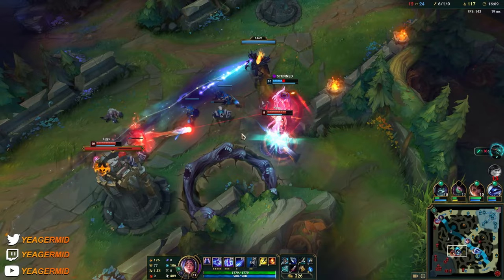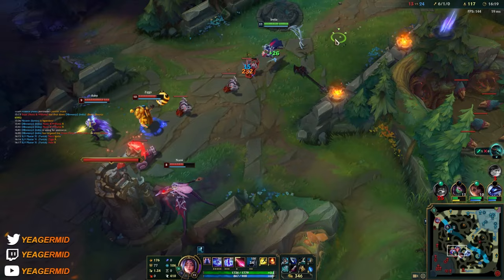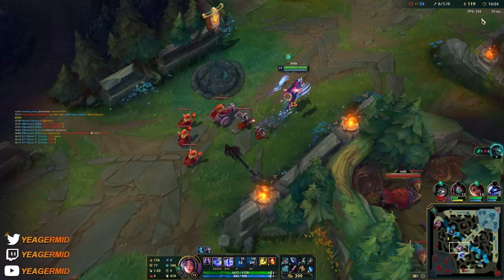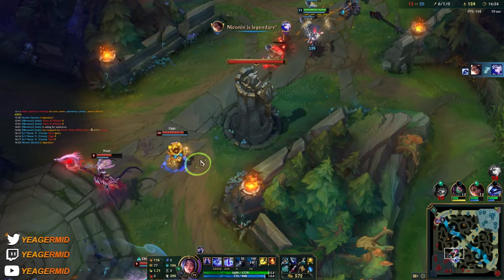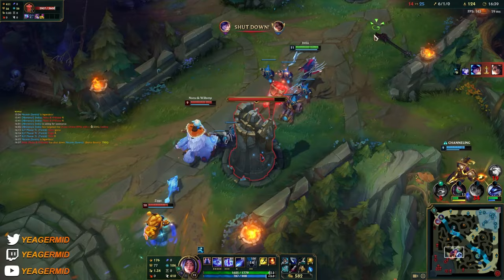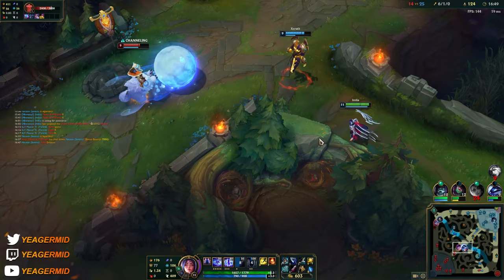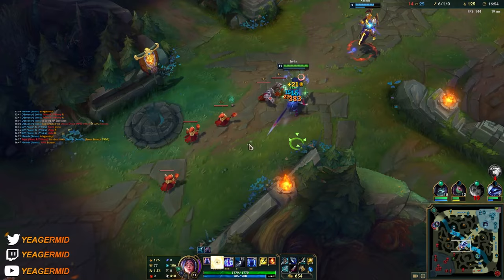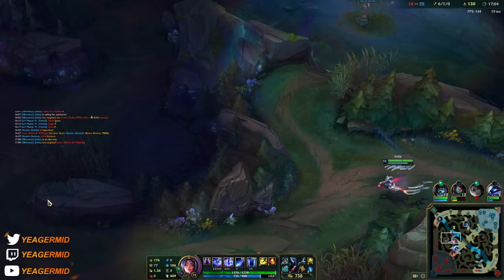Yorick is just AFK farming the game. I do have tenacity so the Ashe ult won't be that devastating. Just had to make him cancel out — he could. Oh there he is. We block him out. Running over here — okay, he's dead.